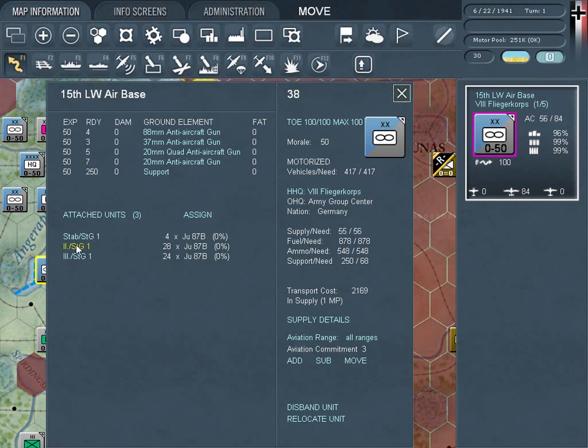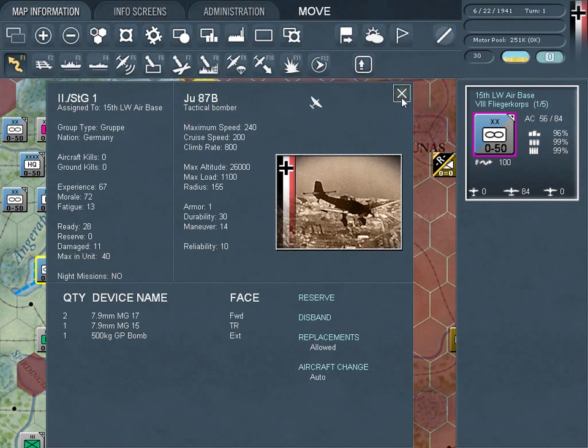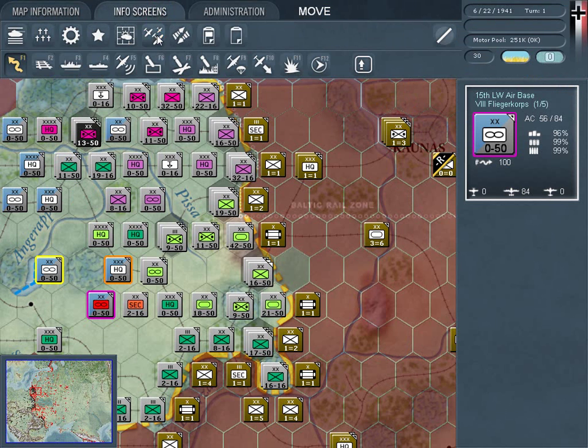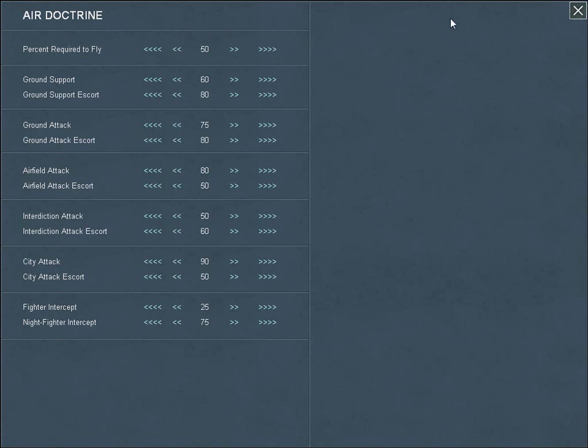The Air War is simulated down to the individual plane level, but an Air Doctrine screen allows players to change a few settings and have the bulk of the Air War handled automatically.